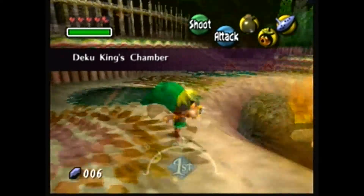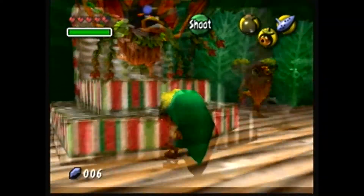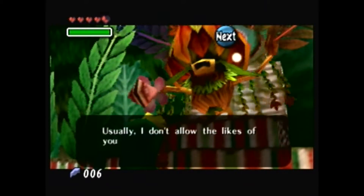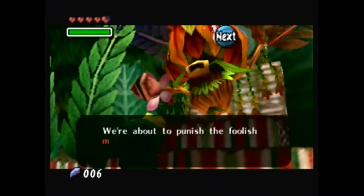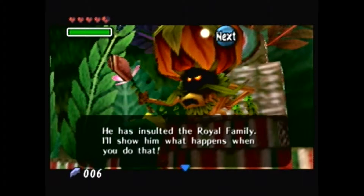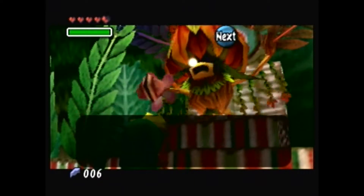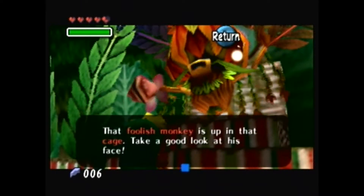Excuse me, good sir. I have a tangled wire. May you assist me? 'I haven't seen your face before! Are you visiting? Usually I don't know the likes of you in my royal chamber, but today is different! We're about to punish the foolish monkey who kidnapped the Deku princess! He has insulted the royal family! I'll show him what happens when you do that! That foolish monkey is up in that cage! Take a good look at his face!'